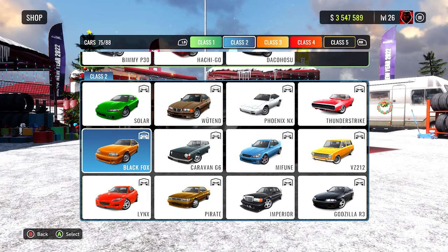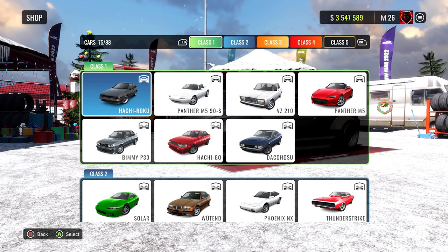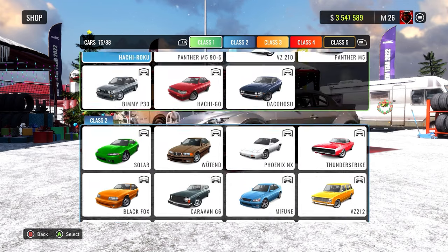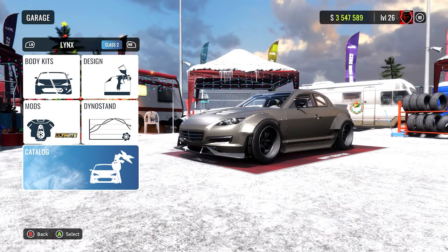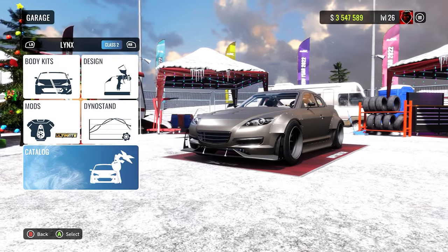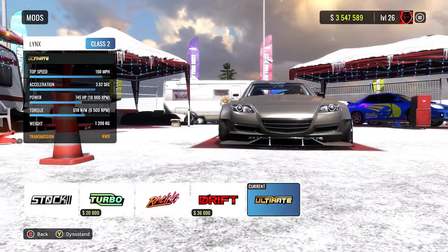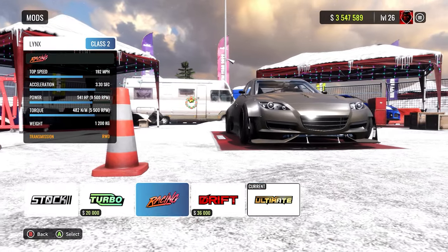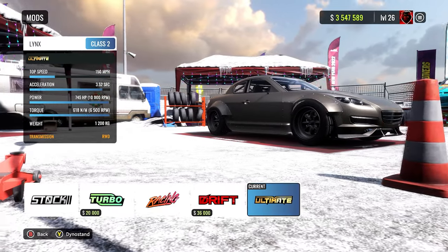Once you've got the money, you want to head down to the Class 2 section. There's Class 1 if you see it on the top left corner, and you can just click across like this. Head over to Class 2 and you want to look for this red car on the bottom left of your screen — it's called the Lynx or the RX-8. Go ahead and purchase that car. I don't know the exact price, you're just going to have to see that for yourself.